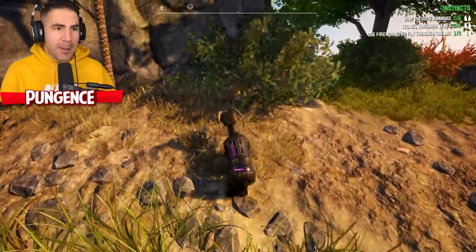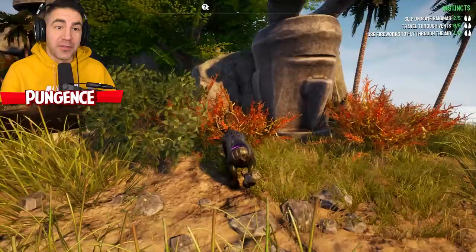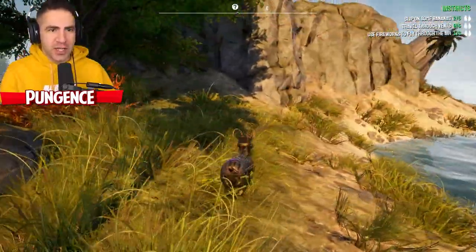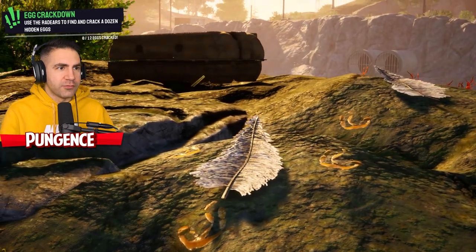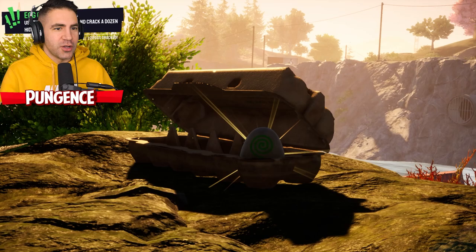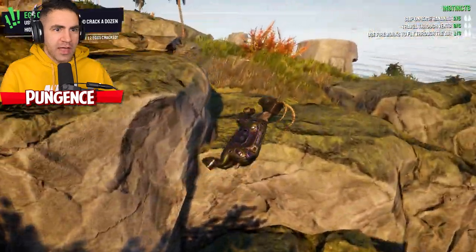I cannot believe the jumps. Wait a minute, one of these guys is upside down? He's upside down - they have feet? Look at this, he's got feet. I didn't know those statues had feet. New effect: egg crackdown. I see feathers. Use the radiars to find and crack a dozen hidden eggs. Zero of 12 eggs cracked. I gotta find and crack eggs.